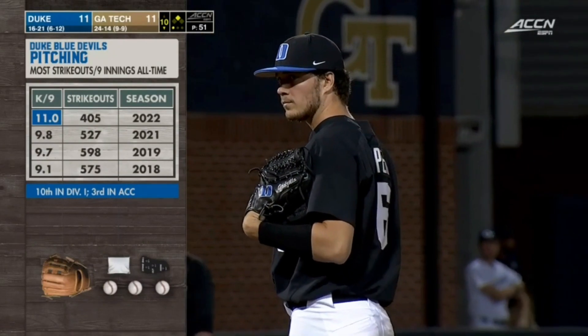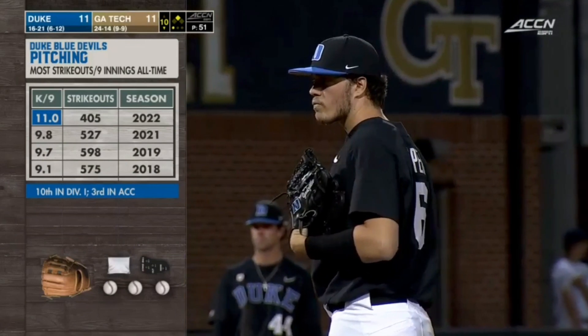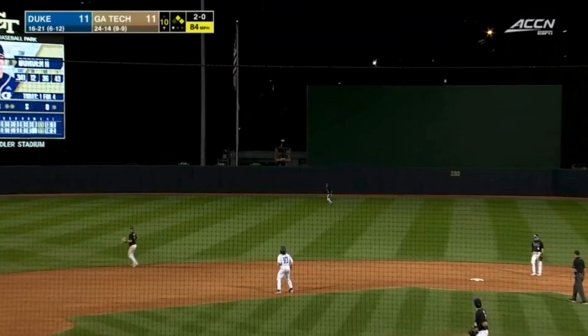That's been so consistent over the last four full seasons. So they intentionally walk Zalas, brings on Borden. You can turn a double play on — gets underneath it on 2-0.